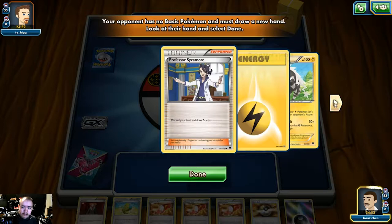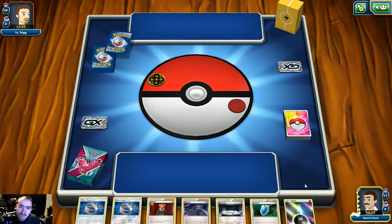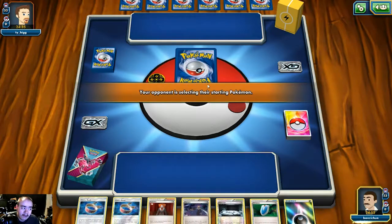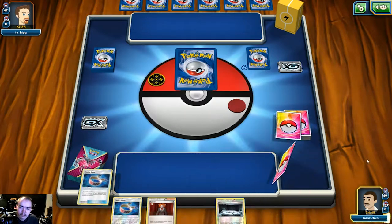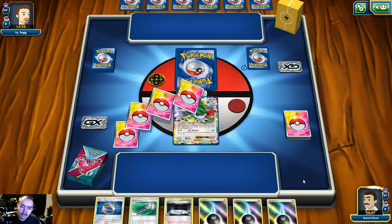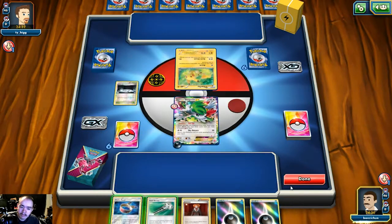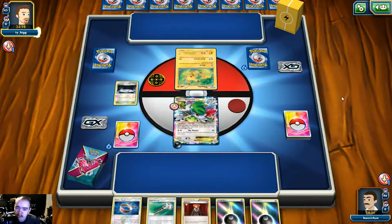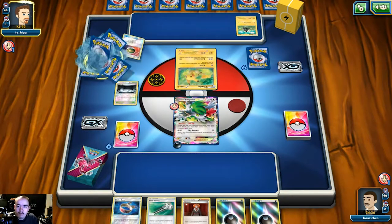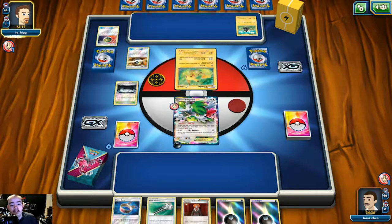The opponent's deck box is lightning, so this could be Tapu Koko, Zebstrika, or Raichu. We mulligan, which is bad. This is the kind of deck people are exploring because they anticipate Mega Ray making a comeback, and lightning has been the Mega Ray counter with all its extra damage. We start with a Shaman, which is really bad with no draw support in hand. We're going to drop a dark energy onto Shaman and play Silent Lab — this will stop him from playing any search ability off a basic Pokémon.